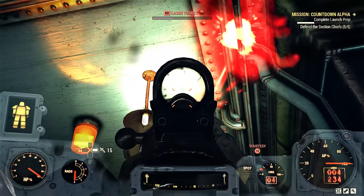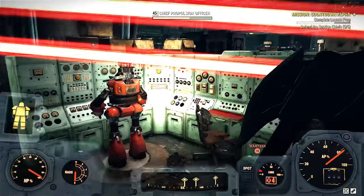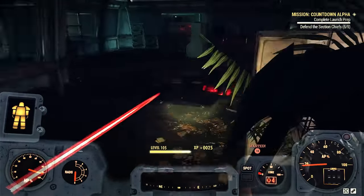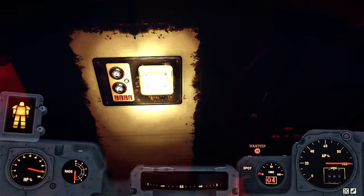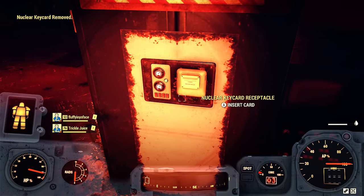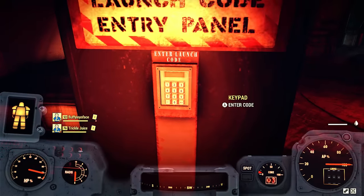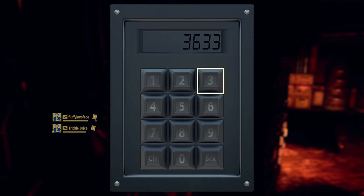Robots start coming out of the woodworks and you have to deal with them. Take out the right turrets and the others will handle the robots — you'll have a very easy time. We have five of these robots to protect, and some are at half health. The turrets keep the robots busy, the robots keep the turrets busy, and everybody's happy. Now it's time to plug in the nuclear key card and type in the code. Since this was my second launch from Alpha, I got a notification that I didn't need to type in the code. My first time, I had three possible codes and got the first two wrong — make sure you have enough key cards.